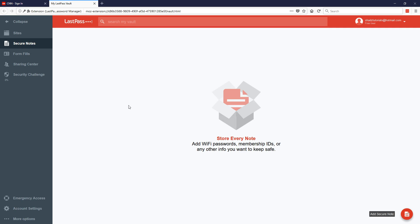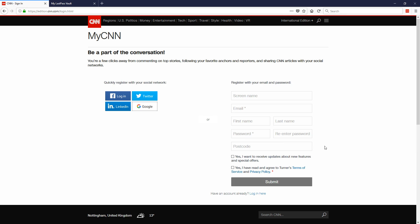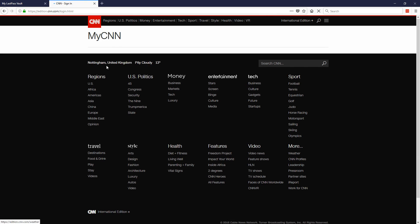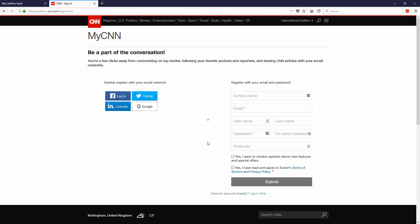From here I'm going to sign up to a website — I'll sign up to CNN, just a news website. I noticed straight away that LastPass isn't active on this website, probably because I had it open before installing LastPass. I'll close the tab and go back. Now I know LastPass is active because I've got a little LastPass icon here in the field.